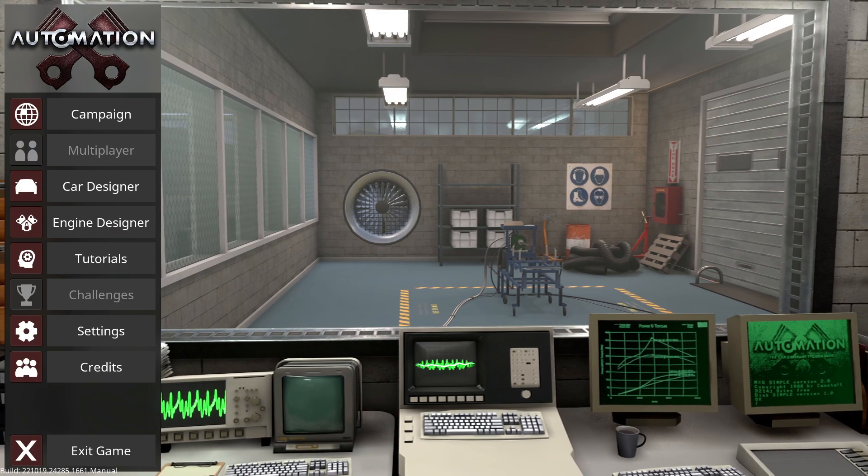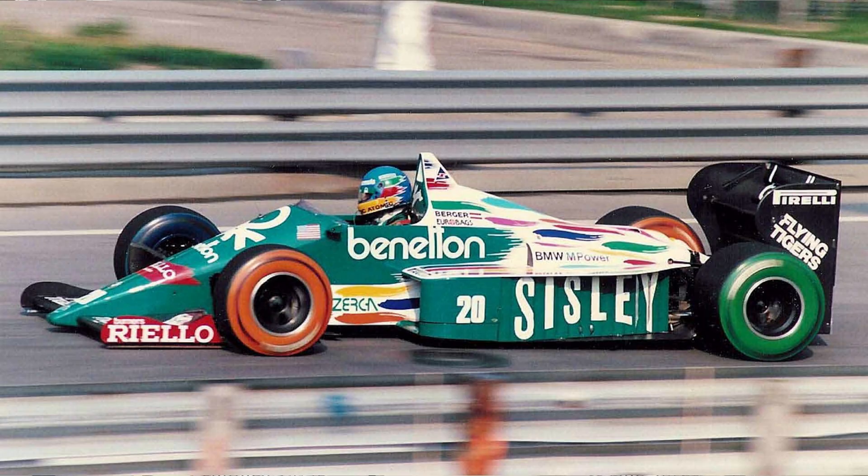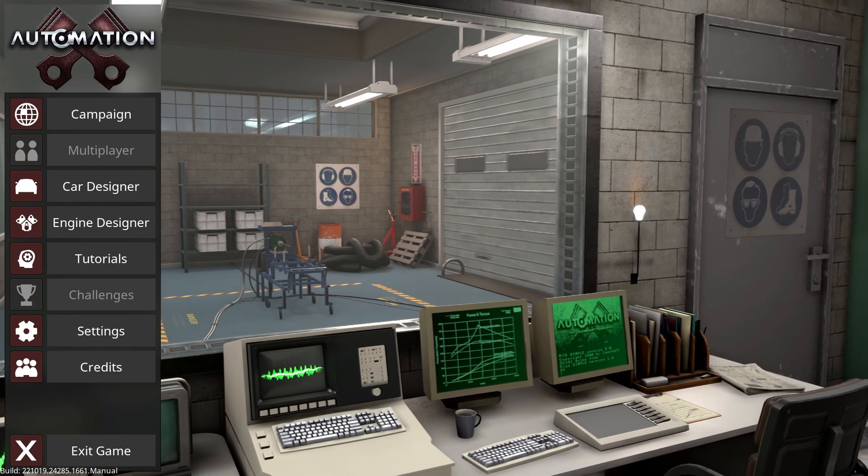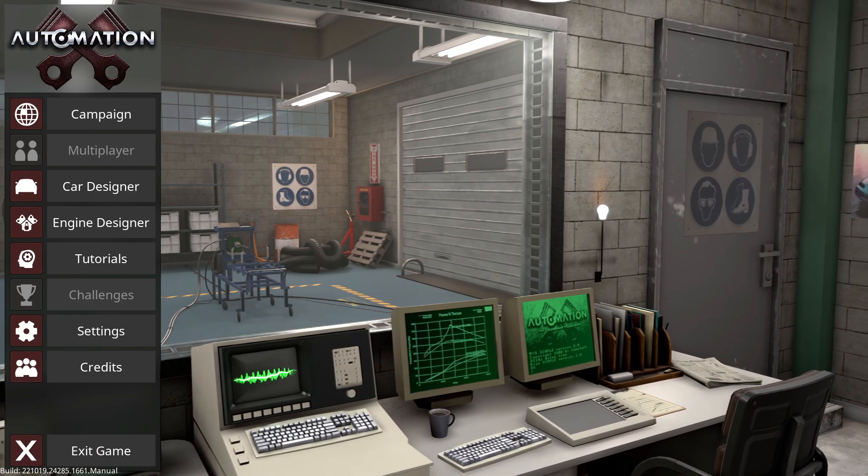The 1980s were an absolutely insane time for Formula One race cars - cars were getting fast, I mean scary fast. Some cars had up to 1400 horsepower. So what we're doing today is building the best F1 car of all time. It's probably not going to be as fast as a modern F1 car, but it's going to be cooler in every way, and it's going to sound amazing with a screaming V12.